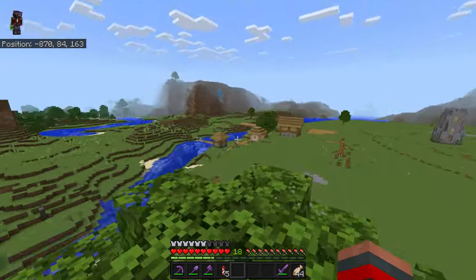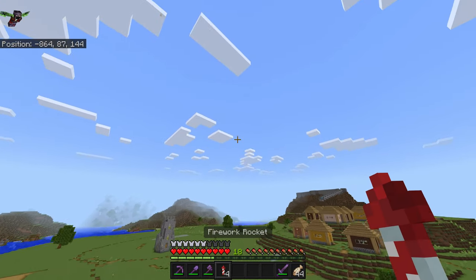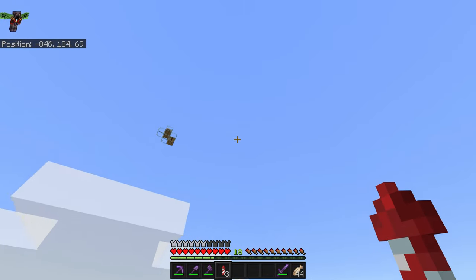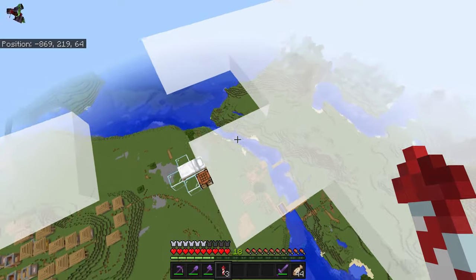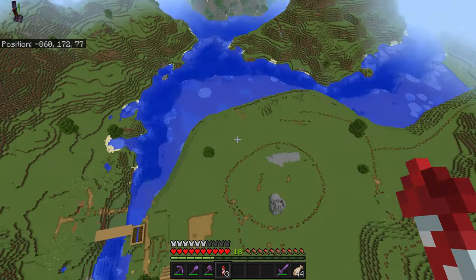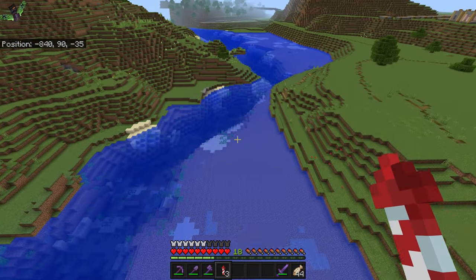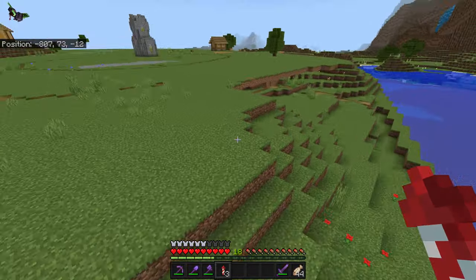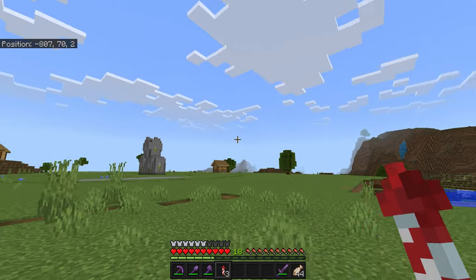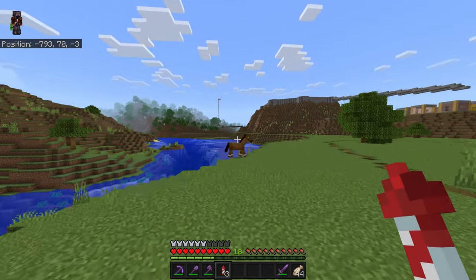These horses aren't despawning because I tamed them. I want to have a horse shop for the entire realm. This island right here was flattened by me by hand. On this side of the town I'll have the fisherman huts right on the edge of the land.